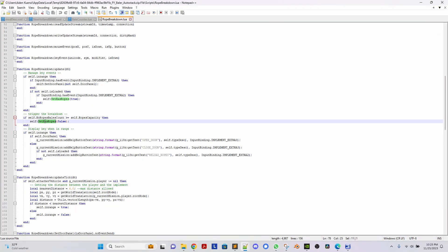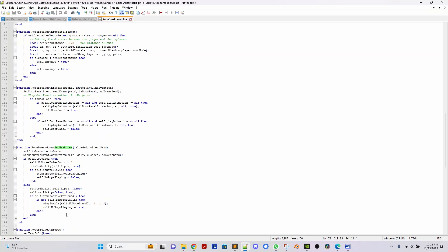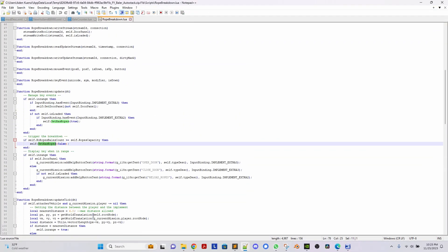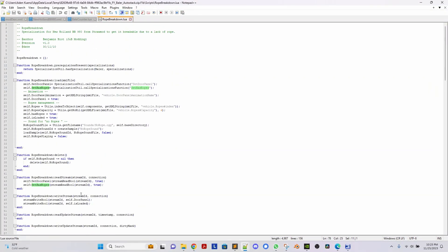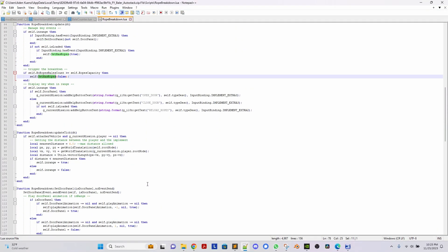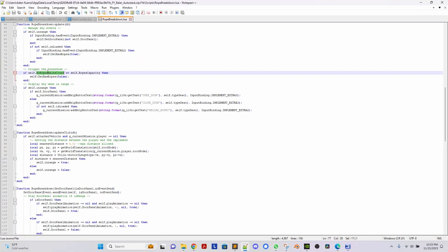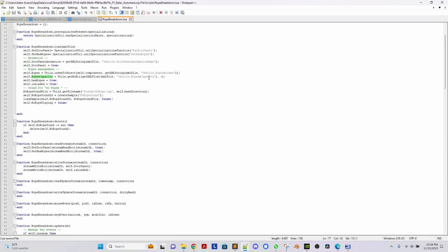Once that happens, it's going to trigger this — there's a section down here that says what to do. Basically, it's going to shut down the baler until you reload more twine. That's in essence what it's doing. But it's comparing it to capacity. Up here is where it loads the capacity out of the XML file.